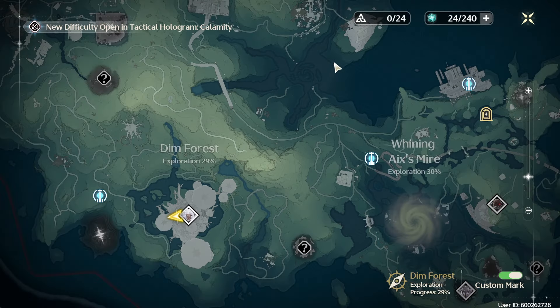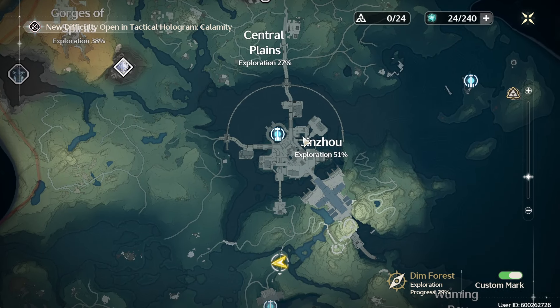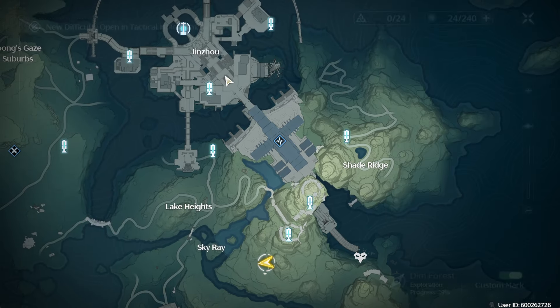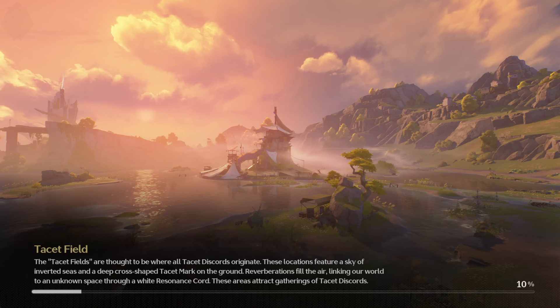Hey folks, Monkey King Hero here today discussing how to sit on the highest chair in Jinzao. As you can imagine, we have Jinzao here and we're essentially going to go to this mountain top, which is a very tall mountain that you need to actually climb, usually in one of the various draw requests.